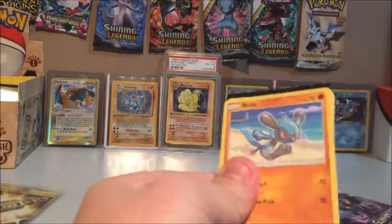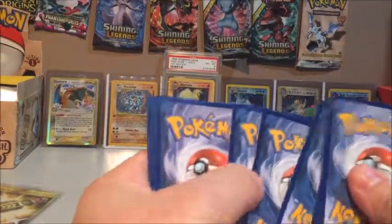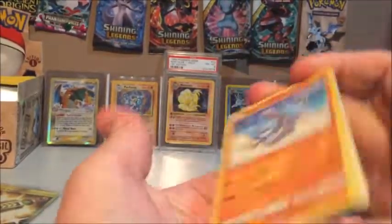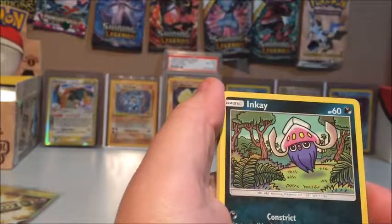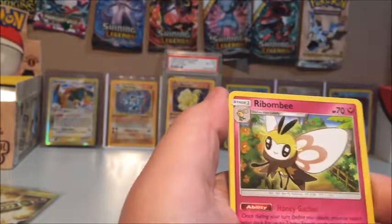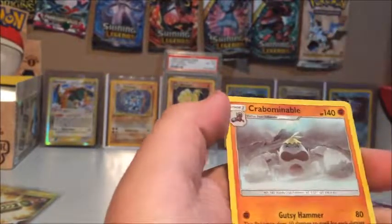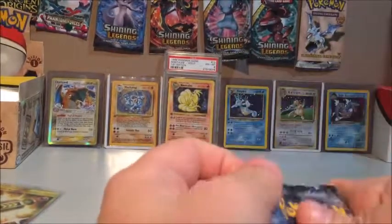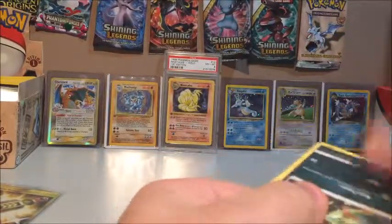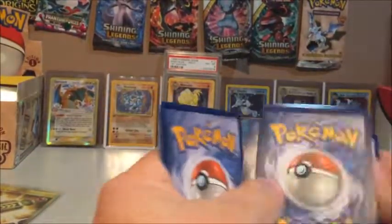Code card to the side for later. We have a Ribombee, Cutie Fly, Tynamo, Duskull, Inkay, Energy of the non-secret variety, Poliwrath, Ledyba, and a Crabominable. In case you guys couldn't guess by the references, it's not like we have a Disney fan or anything here.